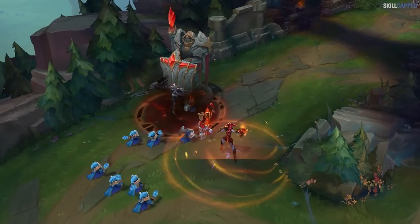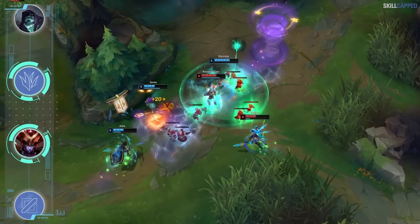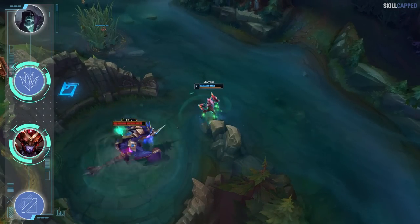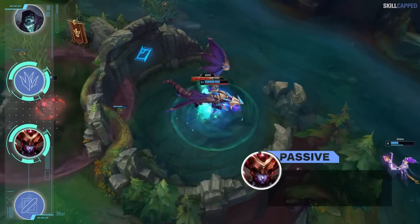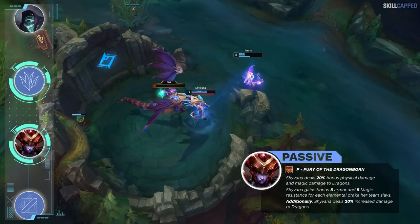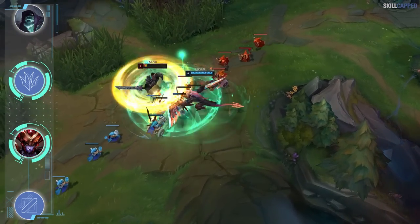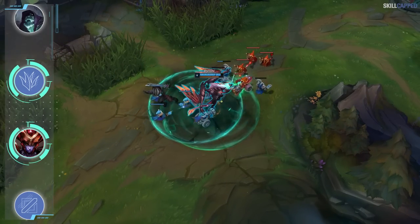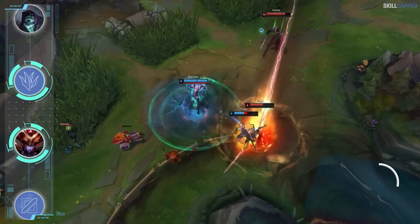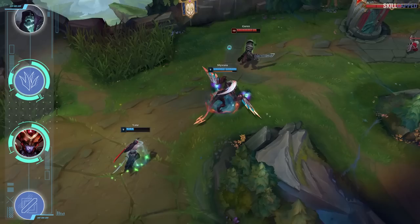Our jungle pick for iron and bronze will have you out of these ranks in no time as Shyvana takes the spot. With macro lacking in low elo it's so easy for you to climb with Shyvana by using this one simple strategy: hard farm and stack as many dragons as possible. With Shyvana's passive, not only can she take dragons super fast, but with each dragon secured she gains bonus armor and magic resist. There's zero point in trying to play a jungler like Lee Sin who relies on ganking and being ahead early when you can play PvE with Shyvana and end up way more useful.